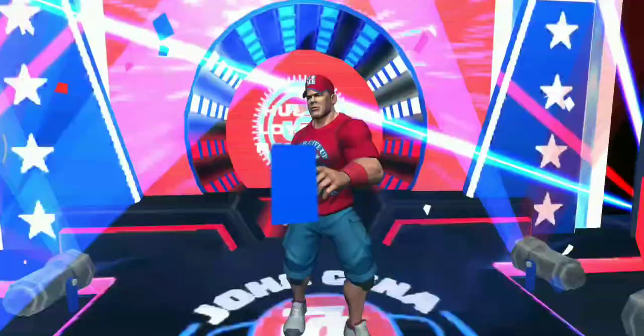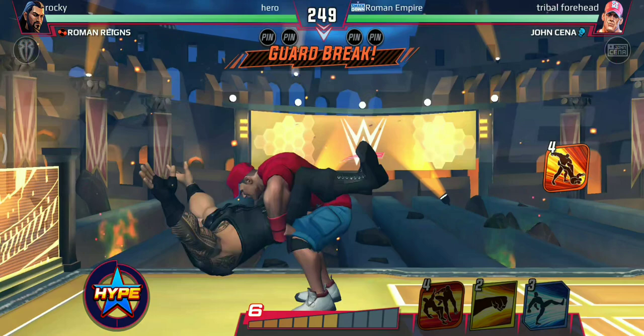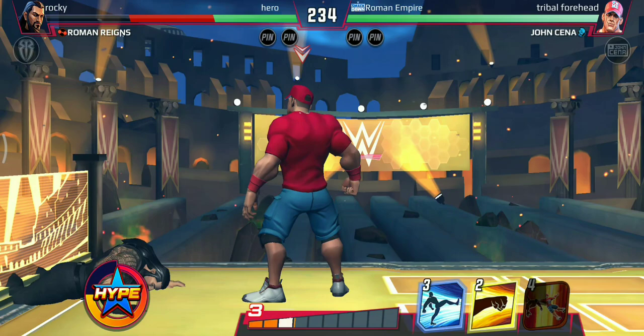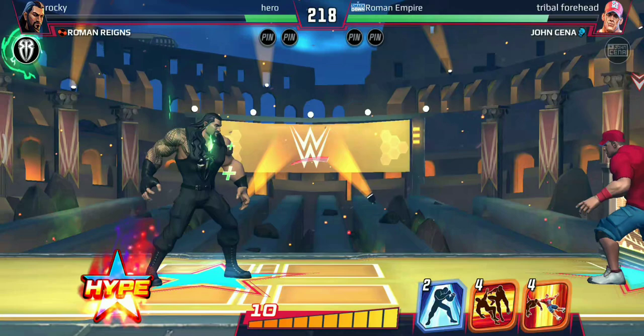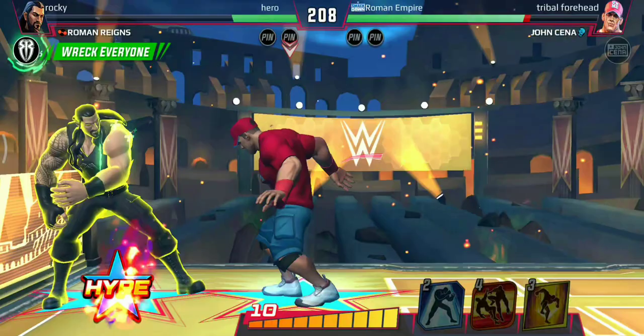The first match is against our Tribal Chief Roman Reigns — the rumored SummerSlam match for the Universal Championship. Let's go: take down, grapple — he uses a strike, lunging kick, roundhouse followed by the running knee. Great start for us already. I should have blocked that — come on. He uses a spear and capitalizes on those crucial movements.